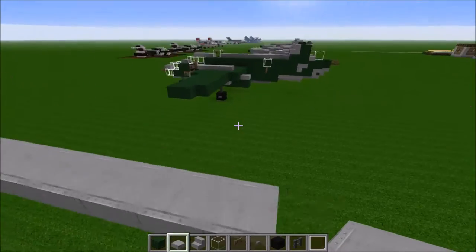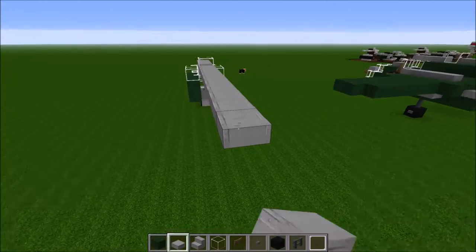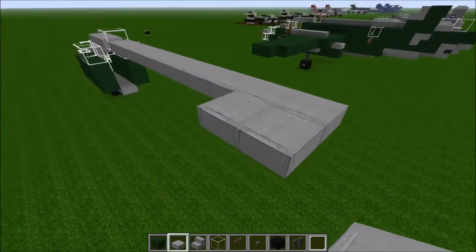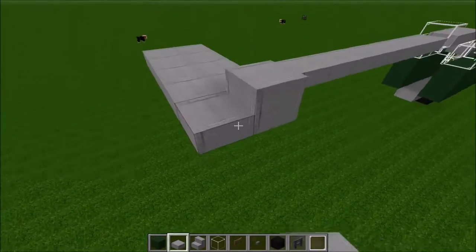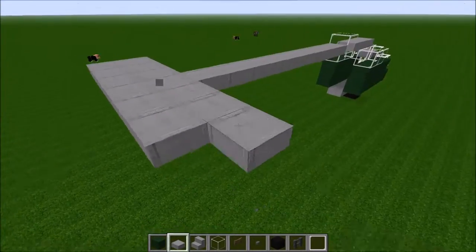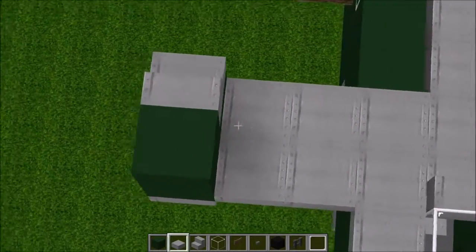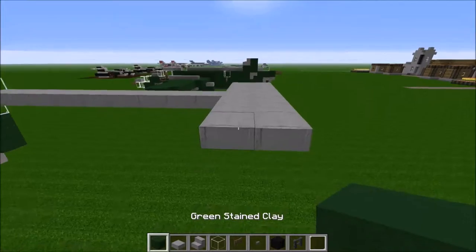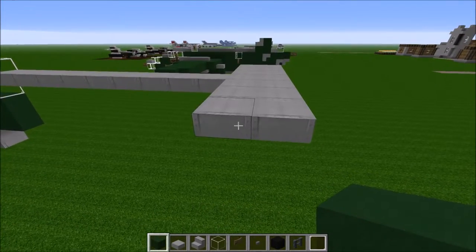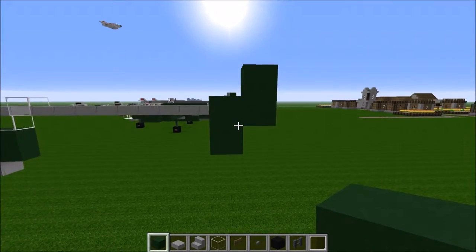And then on the ninth one, we're going to go out three to either side. So go two more back, and then three to either side. You can see we're building this back little tail part right here. After we've gone three out to either side, we're going to work on our vertical stabilizers.